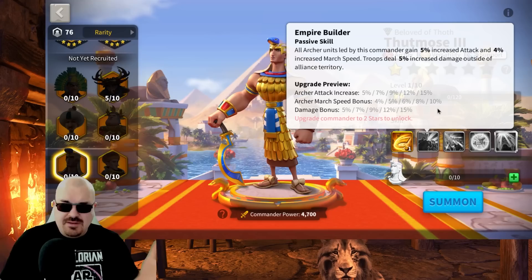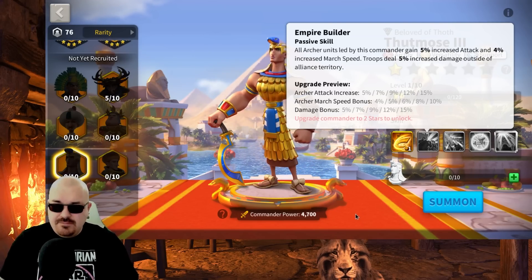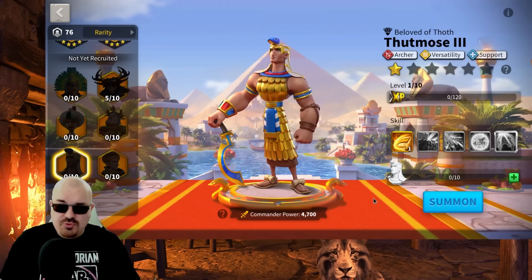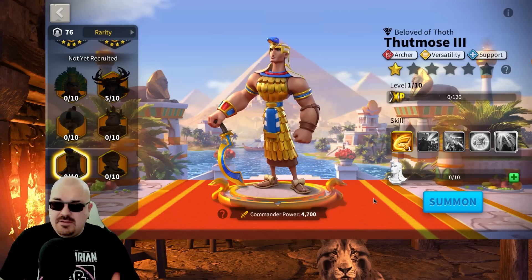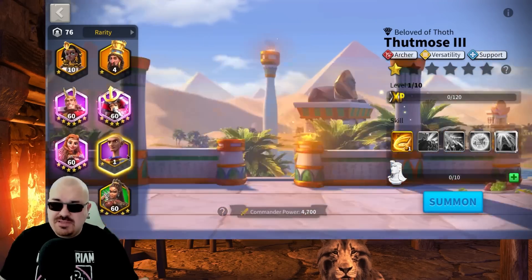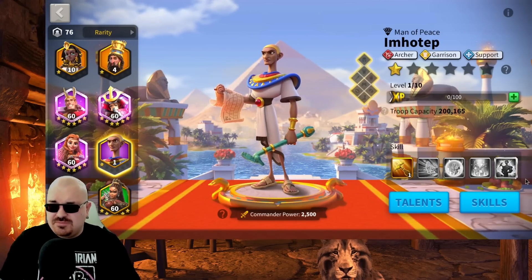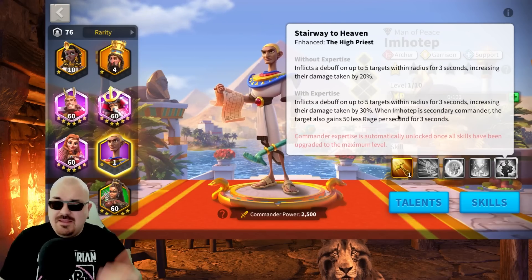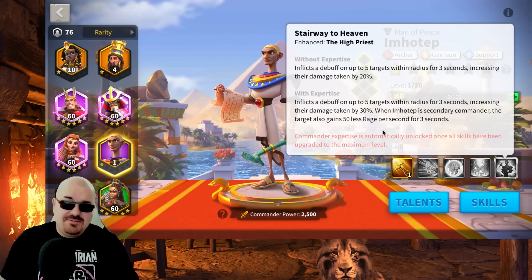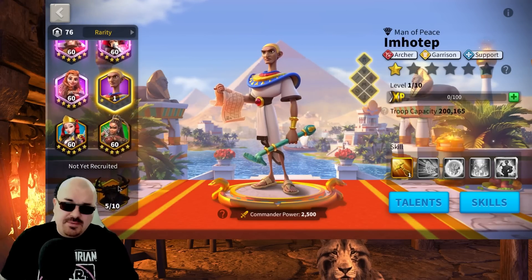There are quite a lot of options for Season of Conquest, and Thutmose III is not the one. For KVK 1, 2, and 3, however, if you want multiple archer options then definitely go for Thutmose III. I also like Imhotep's primary skill — it's pretty OP, especially when you expertise him. He's an epic so it shouldn't be an issue. His active skill applies 30% damage taken to up to 5 targets, which is huge. I'll cover Imhotep in a separate video.